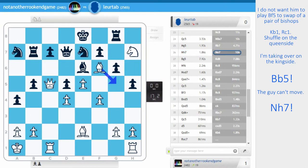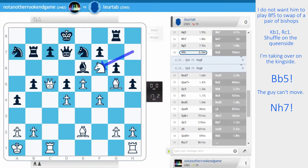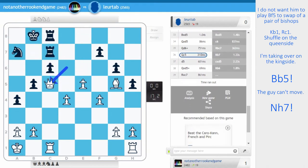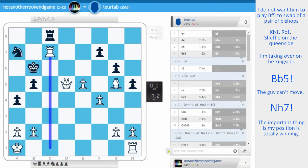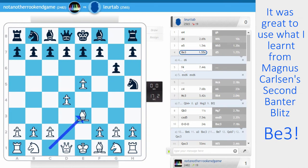Nge7, bishop g5, vacating the square, and now knight f6 — that's game over. There's nothing worth saying about the rest of the game because I'm just going to win absolutely everything. I just took, came in, check, and then I won on time. But the important thing is my position is totally winning. A very nice game in my opinion, and it was great to use what I learnt from Magnus Carlsen's second banter blitz — after e5, knight h5, I researched this line and stockfish came up with bishop e3. Thank you so much for watching — if you enjoyed this video, why not subscribe to the channel and give this video a like?